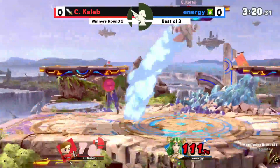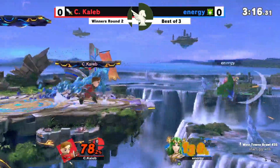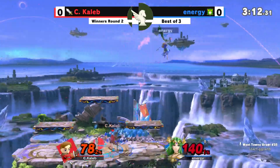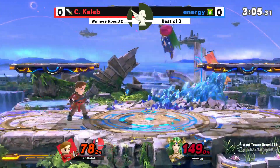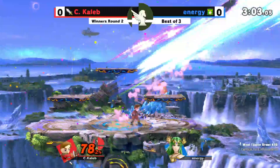DIing away, saving his life there. Energy is up at 140. One solid move from C. Caleb — the up tilt isn't killing yet. Energy's jumping out of the platform cancel, but the charge comes out. That'll get the job done.